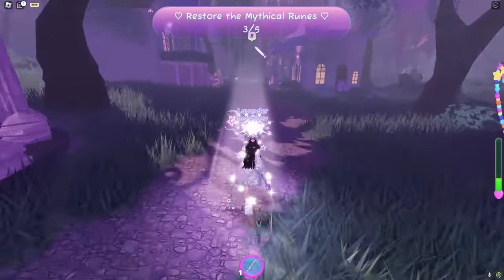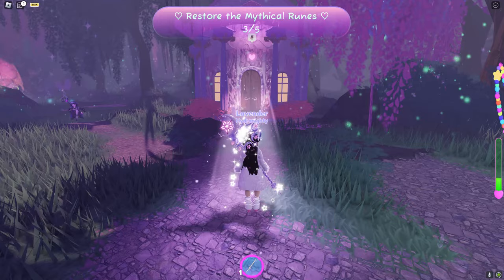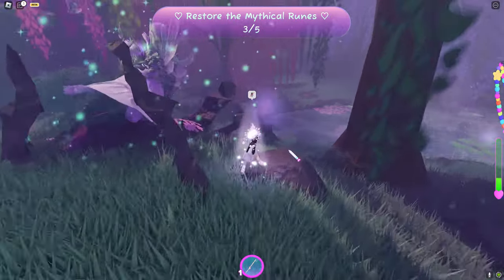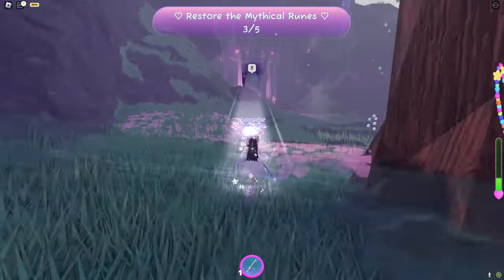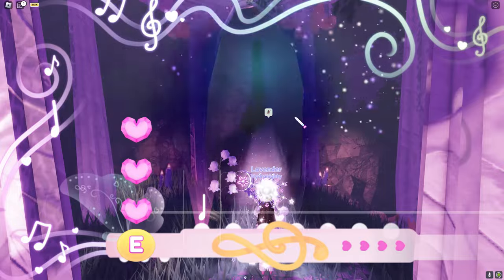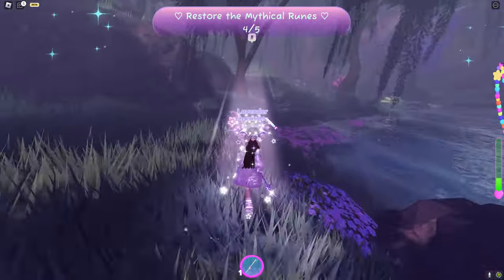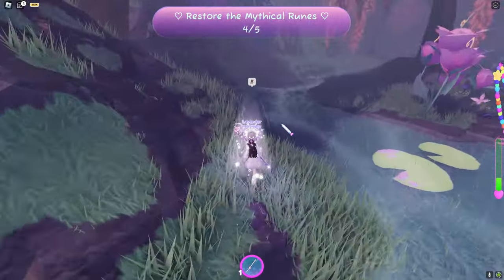Go in between these houses and walk straight down this path until you come across this house. Walk around the house until you see this statue right here. From here you can see a little pond - walk along the side of the pond and you can see the fourth rune right over there. Turn around, walk down the stairs, and then walk along the side of the pond past this butterfly or pixie statue.